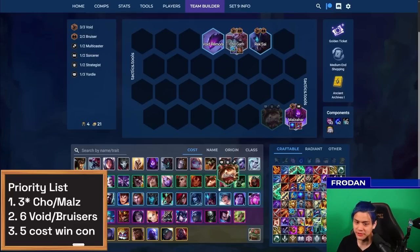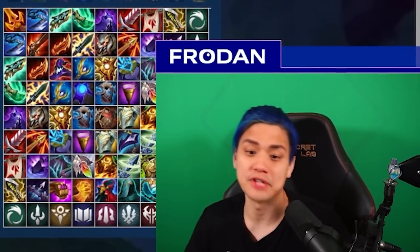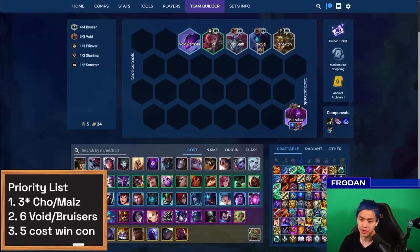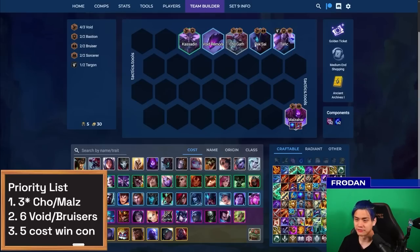At level 4 you probably play another Bruiser — ideally Rek'Sai to get another Void — and sub out Kassadin for another Sorcerer. A common Sorcerer you can play is Orianna so you can keep Cho'Gath and Rek'Sai alive, but if you don't hit Orianna feel free to play Swain. Swain gives you an opportunity to tie into a Strategist like Teemo to give you a little anchor early. If you want to go into the Bruiser variation with really good augments or items like early Titan's for Rek'Sai, you can just reroll for three Bruisers at level 4 and then at level 5 finally add Vi.